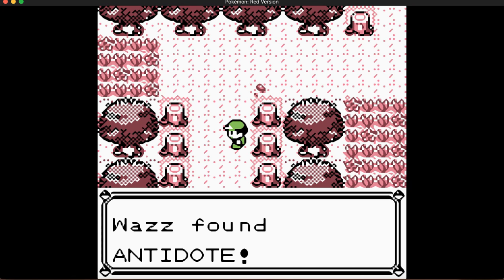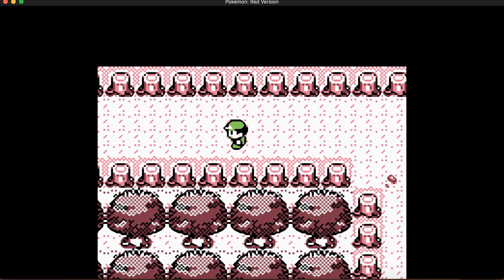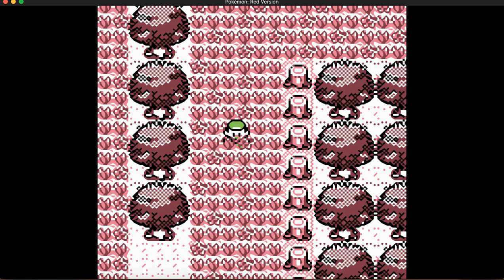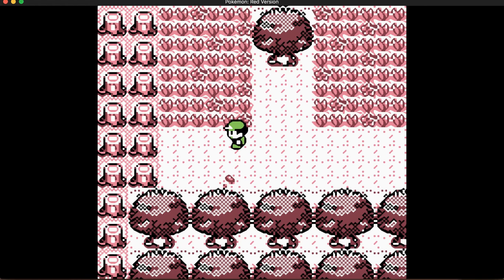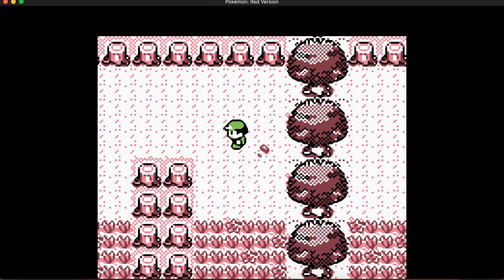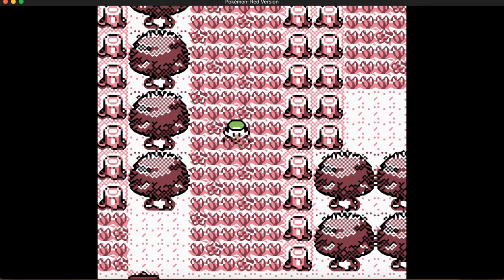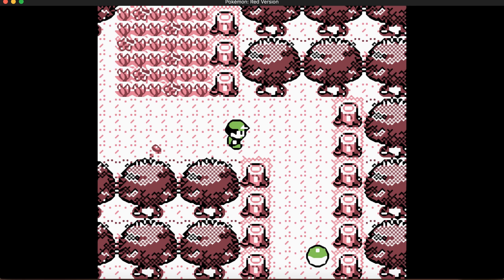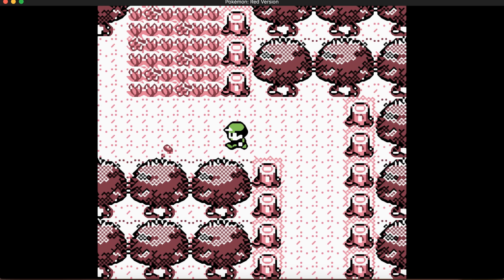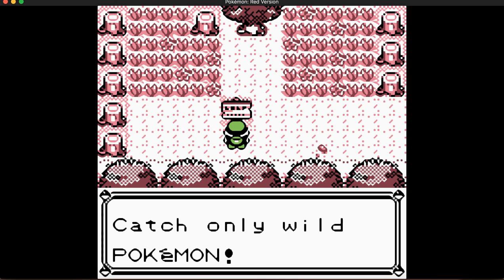I think that's an antidote — yeah, it's an antidote. The music for Viridian Forest is actually really catchy, I'm not gonna lie. That's four potions total you can have right now. Trainer tip: 'No stealing Pokemon from other trainers — catch only wild Pokemon.' Basically that means if you try to catch another trainer's Pokemon, the Pokeball will be blocked.